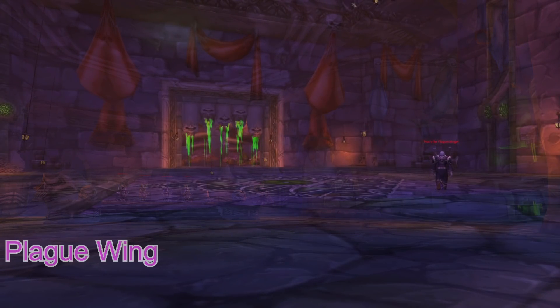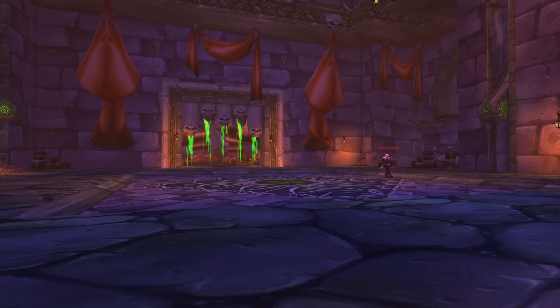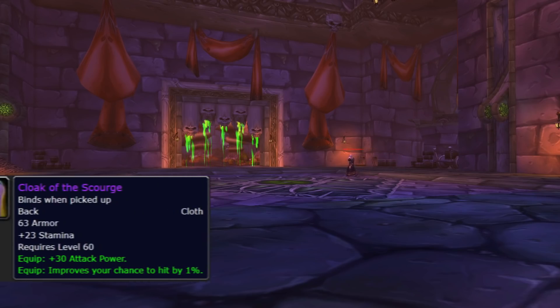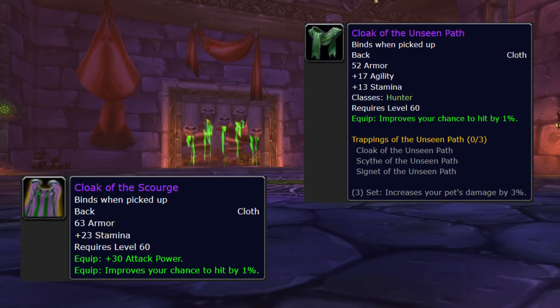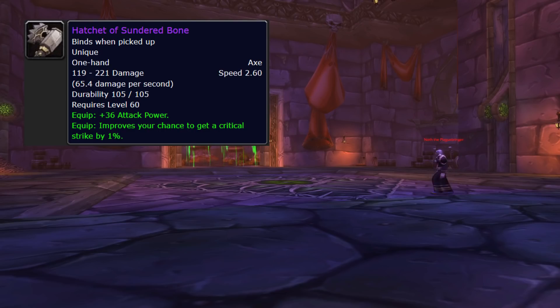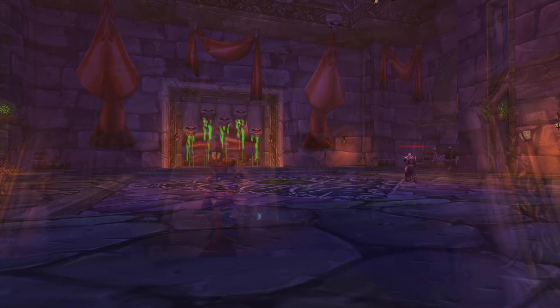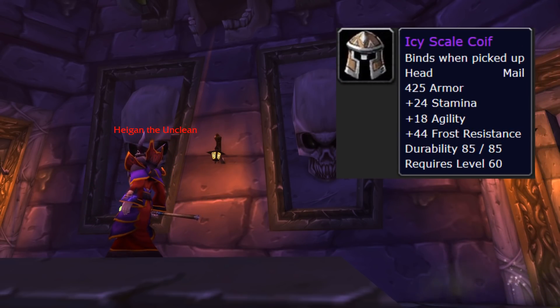Onto the last wing — the Plague Wing. Noth the Plaguebringer drops Cloak of the Scourge, which is actually not a bad cloak, but not something we're going to use as a hunter. If we really need a cape with hit as an intermediary piece of gear, hunter is unique in that it can easily get Cloak of the Unseen Path from AQ20, and that's just quite a bit better for us. Noth also drops Hatchet of Sundered Bone, which ain't bad — but again, we'll cover it in the one-handed weapon roundup. Heigan is up next and just drops more frost-resistance gear with the Icy Scale set.